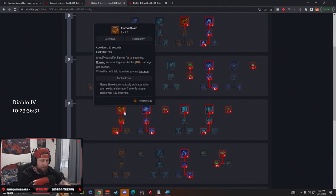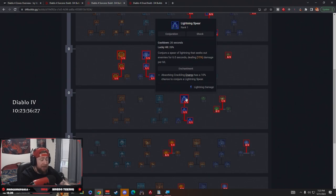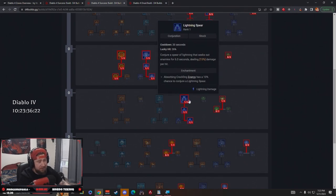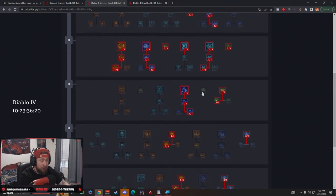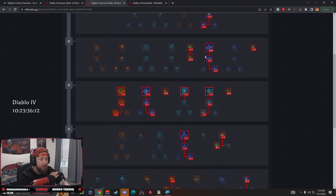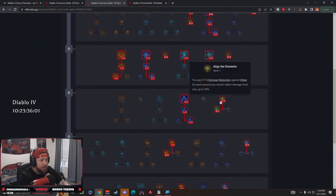Next we grab Lightning Spear. During the beta, Lightning Spear is very strong for dealing with bosses. Yes, Chain Lightning is going to do a lot, but you can launch a Lightning Spear at the boss and then blast them with Chain Lightning. We take it all the way down to Invoked Lightning Spear, which stuns the enemy when we crit — really good and helpful.